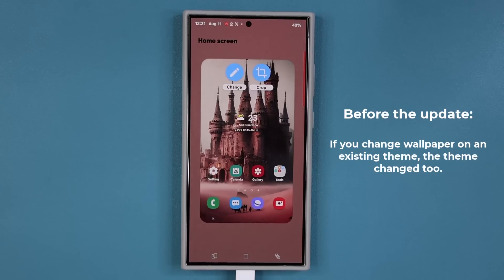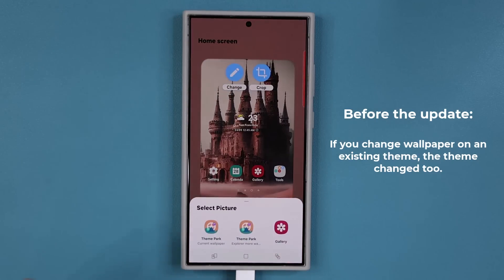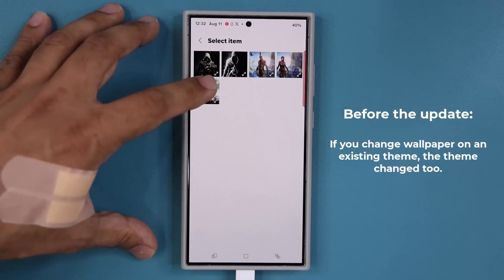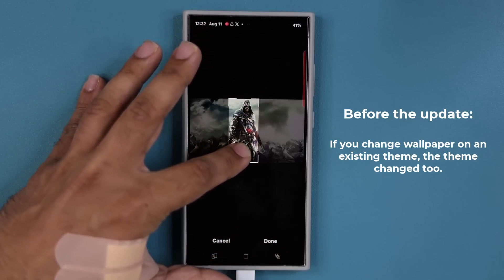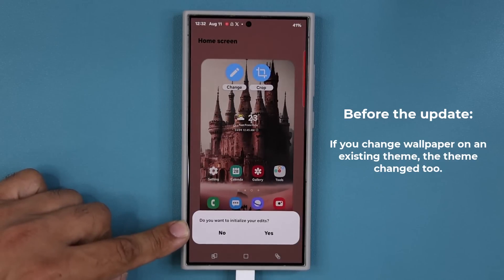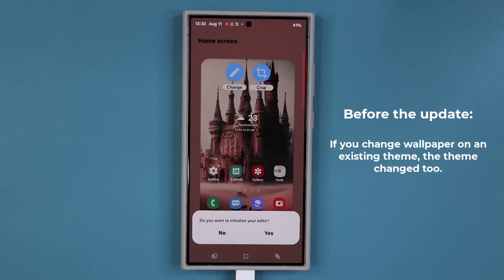The problem is, in the past before the update, when I did tap on 'Change' and went to the gallery to pick a wallpaper — so if I tap on this wallpaper and select the cropping area and tap Done — look at what happens. This is brand new: you get this pop-up that says 'Do you want to initialize your edits?' In the past before the latest update, it always defaulted to yes and you never saw this option.